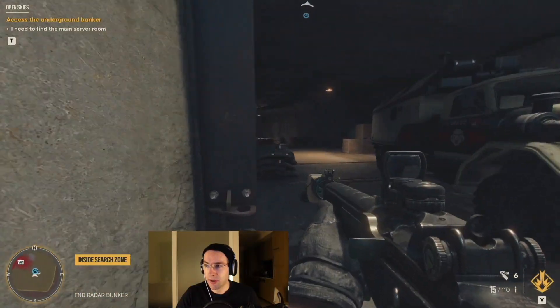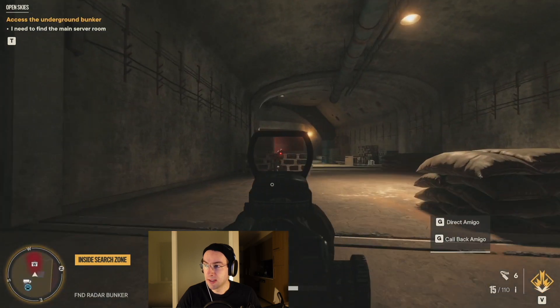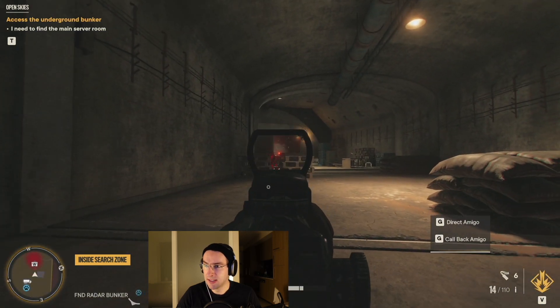To access the underground bunker in Open Skies in Far Cry 6, go to the southeast part of the search area and enter the tunnel. Keep following the tunnel, stealthily taking out any enemies and disabling cameras. Enemies are indicated by red circles on the map. Keep following the tunnel and eventually you will find the underground bunker.